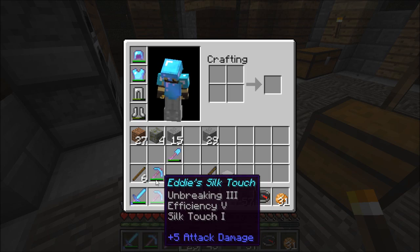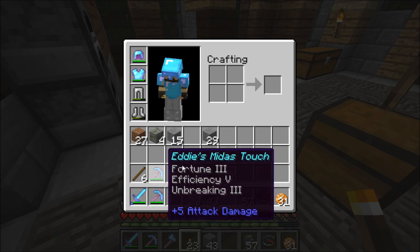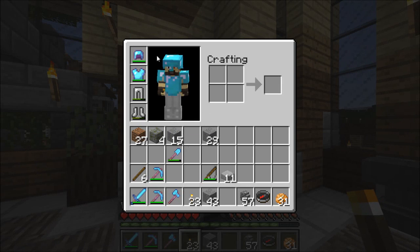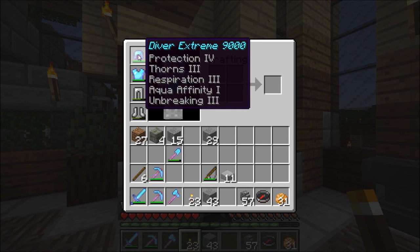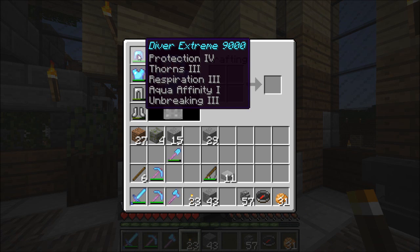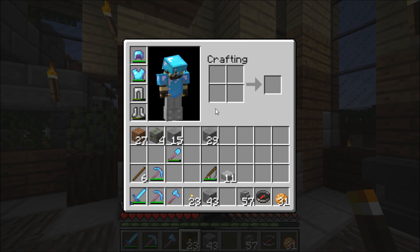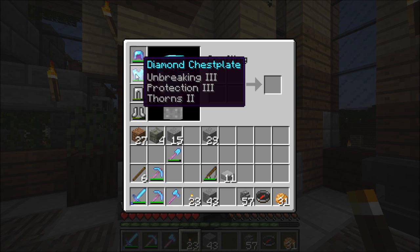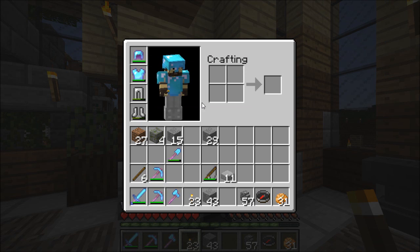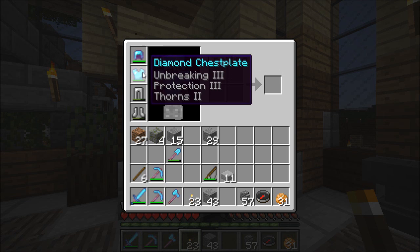So I've got two really nice picks. She also left me my diving helmet, Diver Extreme 9000, which has got Protection 4, Thorns 3, Respiration 3, Aqua Affinity 1 and Unbreaking 3. I had 28 levels, so I pinched 8 diamonds, made Unbreaking 3, Protection 3 and Thorns 2 for a chestplate. Now that is not bad.